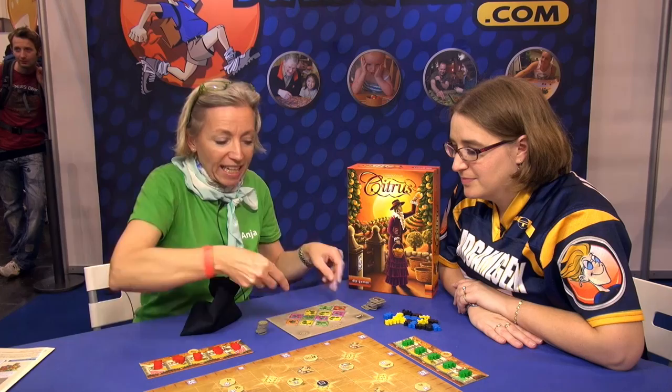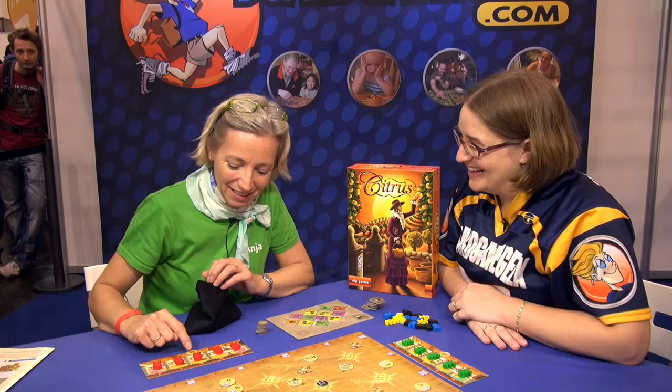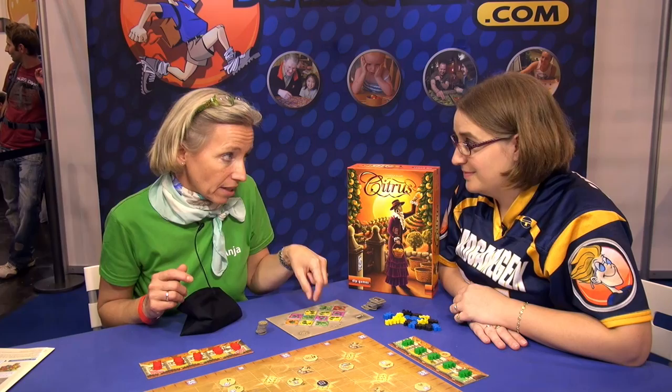Each player has a personal playing board with five men on it and a starting capital of six pesitas — a little orange token. Every time you buy something it's removed. For each card you have to pay one pesita. So for example, if you're buying a complete line — because you must buy a complete line, not single cards — for a line of four, it will cost four pesitas.